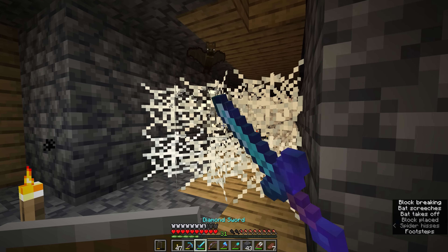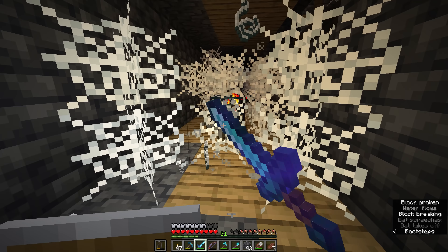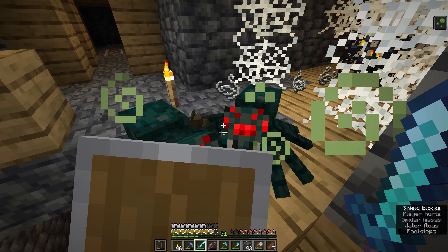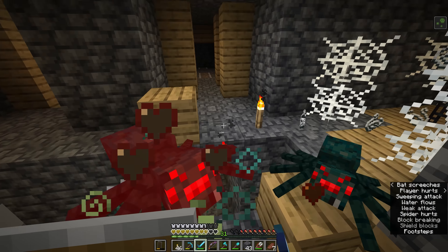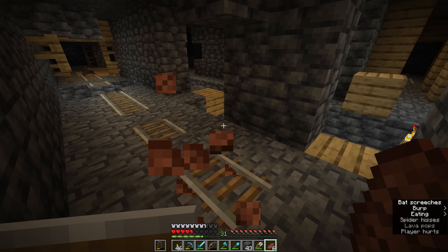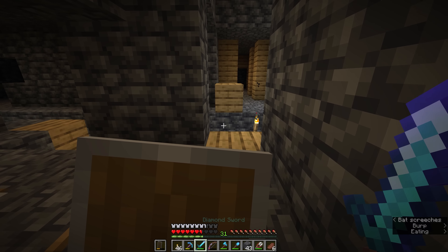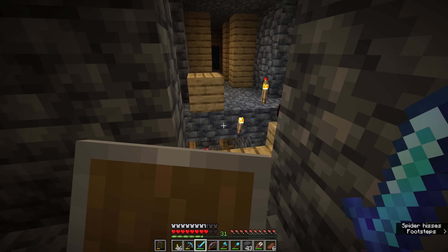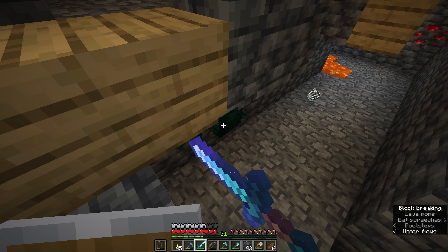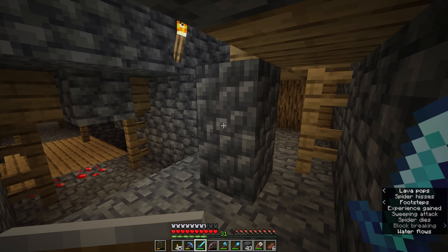There are a few spider noises around, so it's entirely likely that below here a cave spider or two has appeared, or that there are additional spawners nearby. Cave spiders are venomous — they will actually inflict the poison debuff on you. I'm going to cut through with the sword. We've encountered another cave spider spawner in a corridor full of cobwebs. Let's put another torch on the spawner just to disable it, and take out any other cave spiders that have spawned in the vicinity.